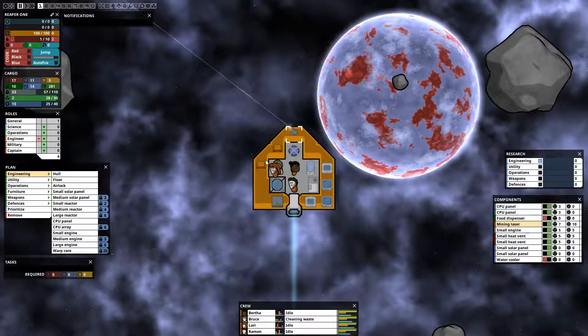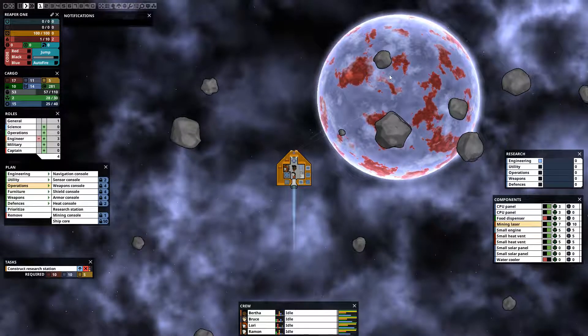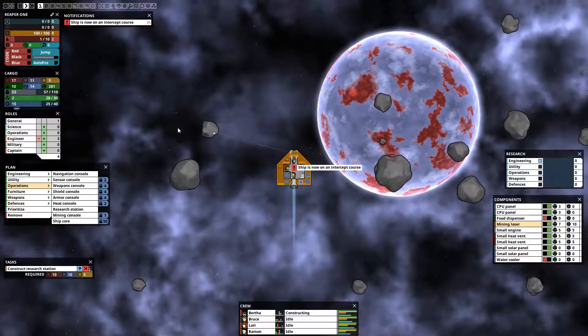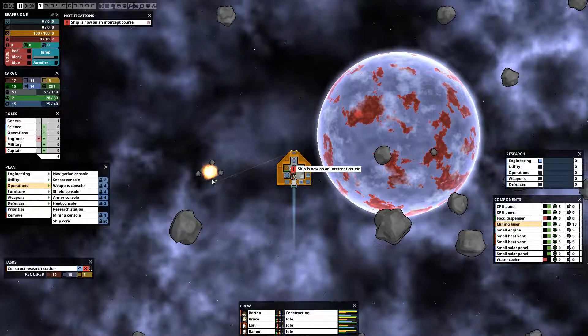We actually have enough to build our research station, which we're going to start doing right now. Let's get that in and spin it out right there. Perfect. Once we get that done we will need to get plant beds made — at least one. And we need to get a researcher person assigned to doing research.